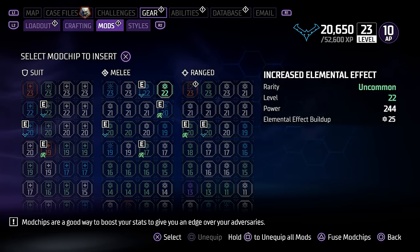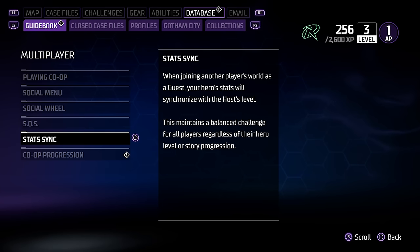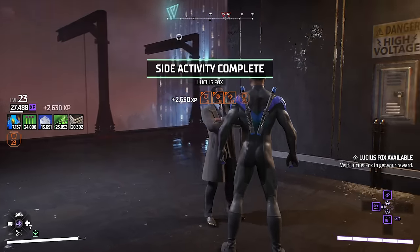It's also worth noting that each session is always leveled to the host's current level. So if you're level 30 and join someone's game who is level 10, you will drop down to level 10 rather than go full Diablo 2 on their world. However, you will always keep your XP and progression, and you'll be able to skip missions in your own game if you did them in someone else's playthrough.